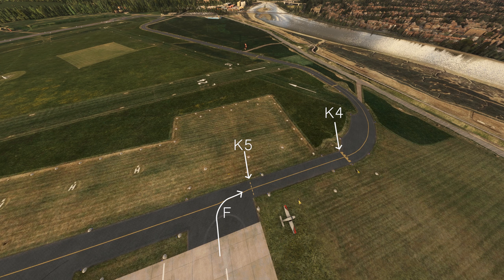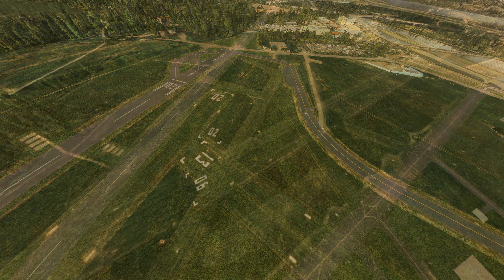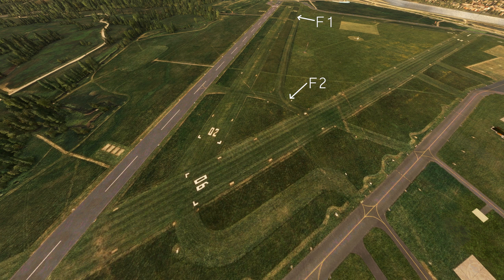Taxiway Foxtrot runs from the main apron. Starting at Kilo 5 and Kilo 4, which provide a hold short area while aircraft are on final approach to runway 31; Kilo 3 and Kilo 2, which do the same from the opposite direction; Kilo 1 at the far end of the taxiway provides a hold point for runway 20. Other taxiway intersections include Lima 3, Lima 2, and Lima 1 — these are grass taxiways connecting the ends of 02 and 13 to the paved section. Foxtrot 1 and Foxtrot 2 connect the northern grass taxiways to the southern end.